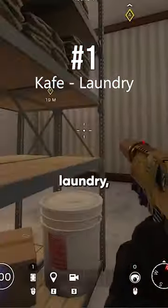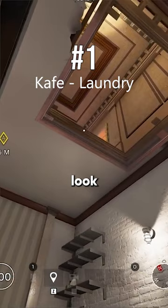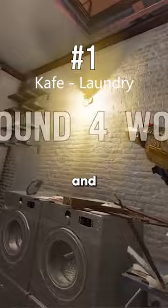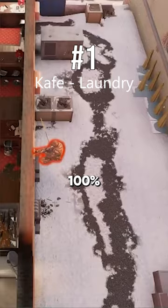If you know somebody's on the rappel, go down into laundry, put your face in the corner, look up, lean left, and count four brown squares. Throw the C4 and you will land it on the windowsill 100% of the time.